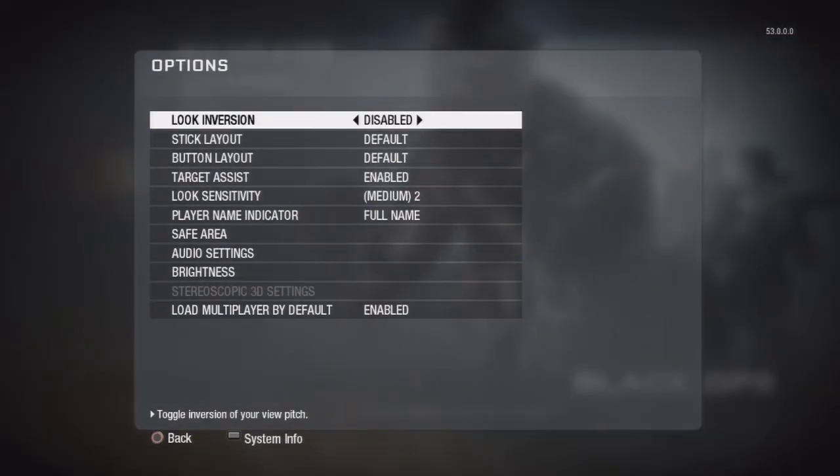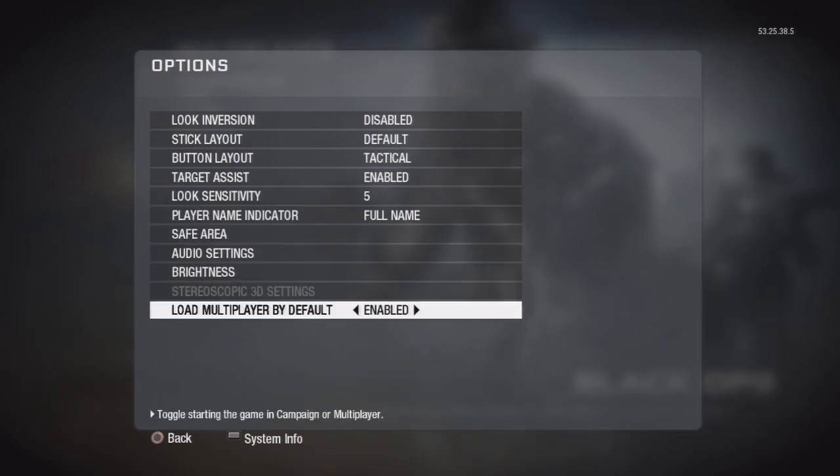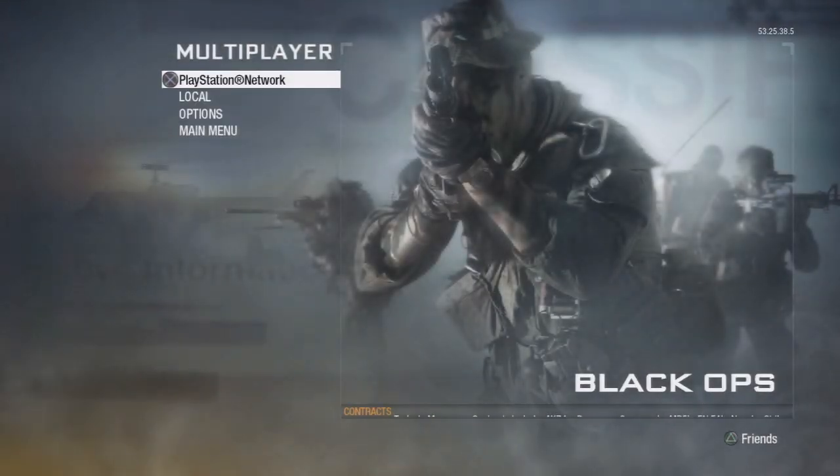I'm also going to show you something else — you guys may have seen Game Attack do a short video on it. You might notice my screen went black for a while. That's because I can skip straight past the main menu and go directly to multiplayer. You do that by going to Options and enabling 'Load Multiplayer by Default.' That's how you do it.